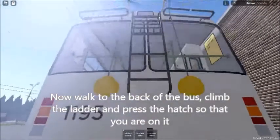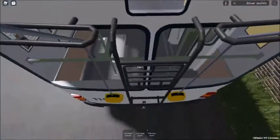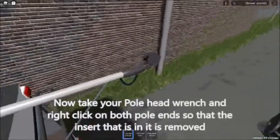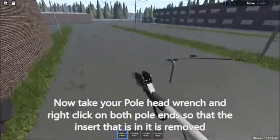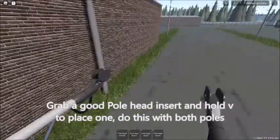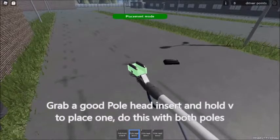Climb the ladder and press the hatch so that you are on top of it. Now take your pole head wrench and right-click on both pole ends so that the insert in it is removed. Grab a good pole head insert and hold V to place one. Do this with both poles.